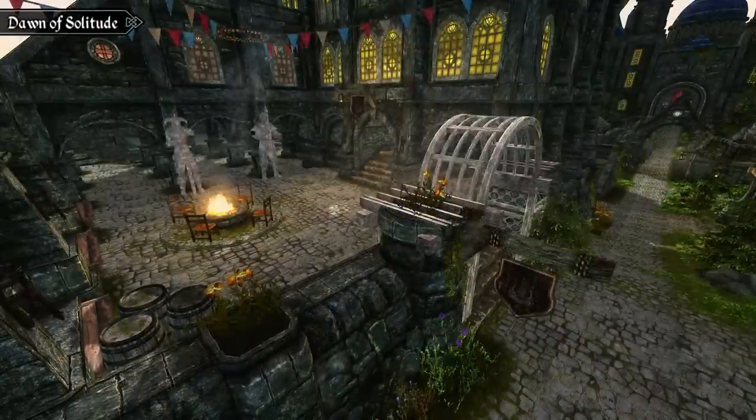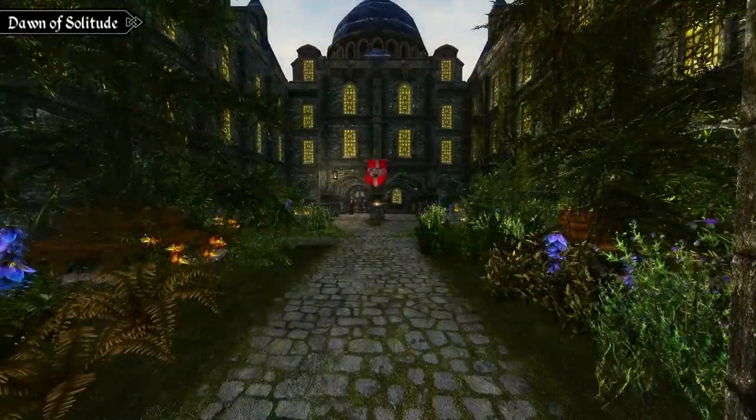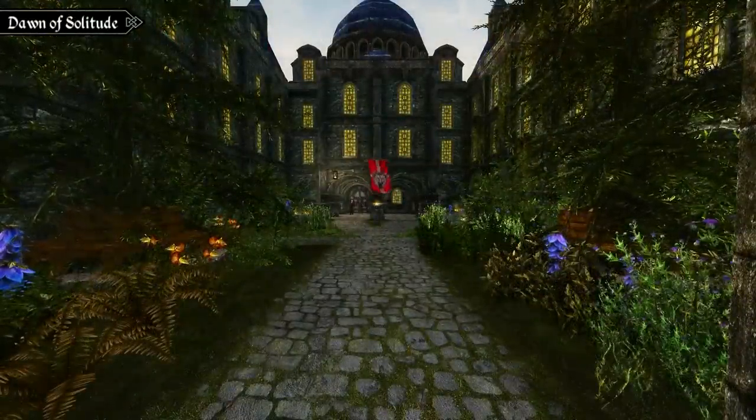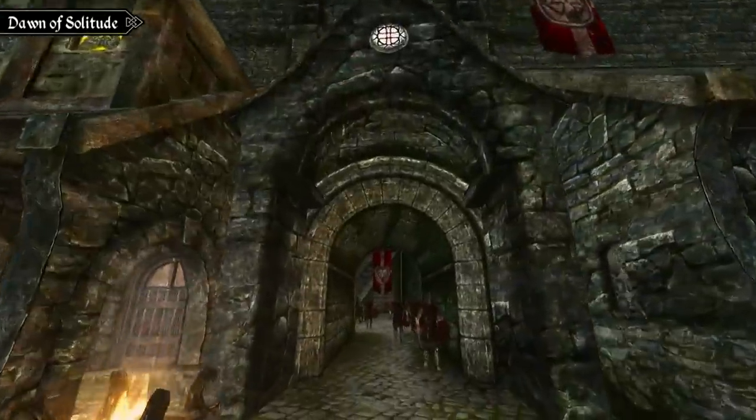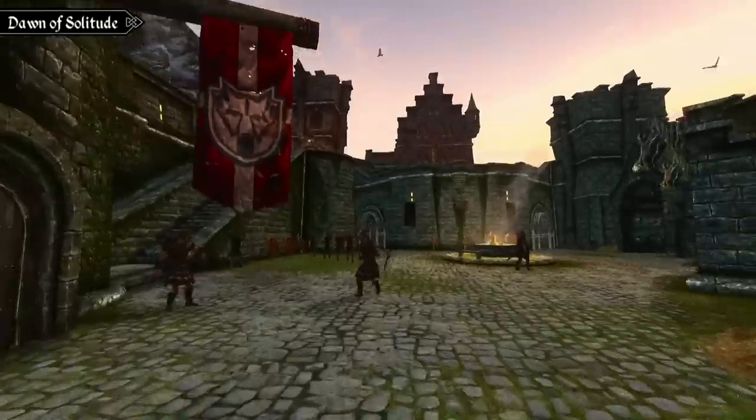In Dornav, you'll notice a much more decorated walkway to the palace, with certain outdoor patios receiving a full makeover. There's also a bunch of extra pieces of foliage and a completely redesigned palace garden. Across the city, you'll also notice a much bigger emphasis on banners, whether they're for the city, the Legion, or the Thalmor.